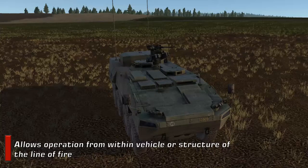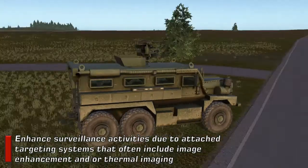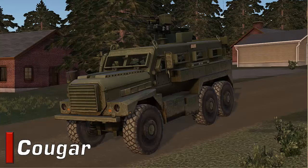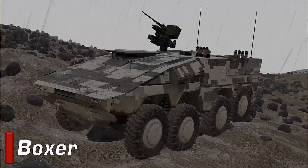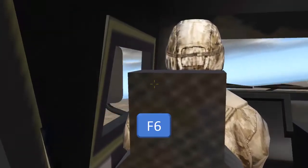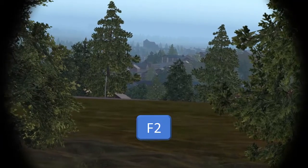In some vehicles, pressing the F6 hotkey moves you to the gunner's position. The vehicles with compatible gunner stations are the AMV-XA-360, the Cougar 6x6 MRAP, the Eagle IV, the GTK Boxer Armored Personnel Carrier, the M113G3DK, and the Piranha 3C. For these vehicles, push F6 to go to the gunner's position view, then push F2 to access the gunner's primary sight view.